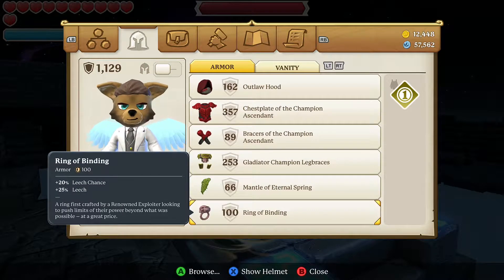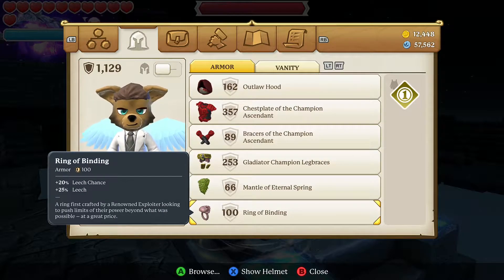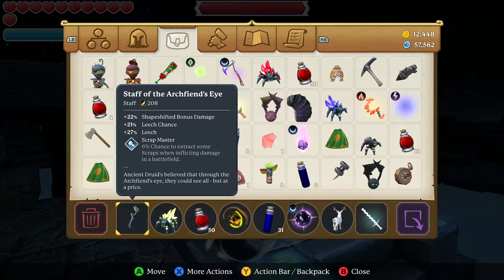In my previous build I had the Divine Ring of Protection and the other cape, but I upgraded it and it gives a little bit more percent shapeshift damage. The Ring of Binding gives 20 percent leech chance and 25 percent leech.